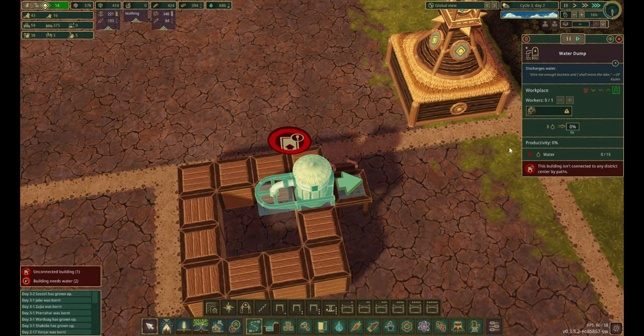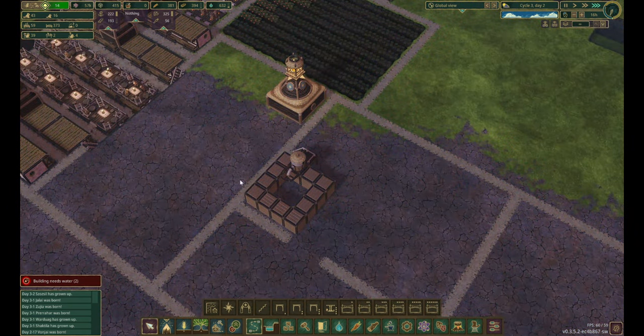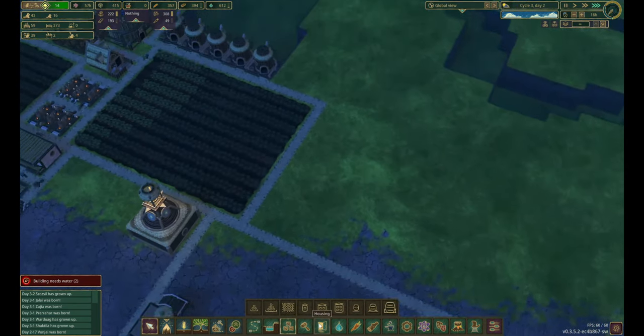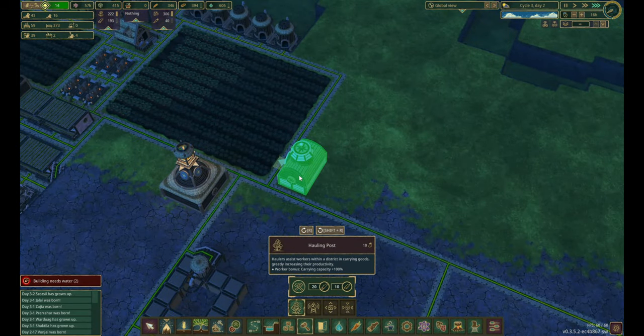You'll also need platform and/or stairs to go straight up. We'll set this to the highest priority. Once we get that, we will have water being dumped in here. Another good way to get water dumped is getting a hauling post in here.